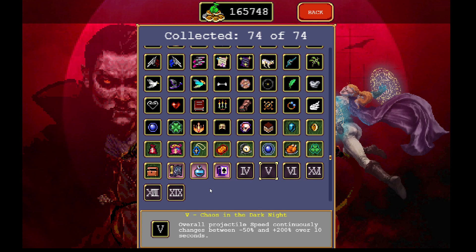The next card here is overall projectile speed. It cycles from negative 50 to positive 200 over 10 seconds, so it goes up and down but overall gives a bigger bonus. You'll be a bit slower sometimes and a lot faster other times. It's fun but weapon speed isn't really about more damage, so it's more focused on that effect.